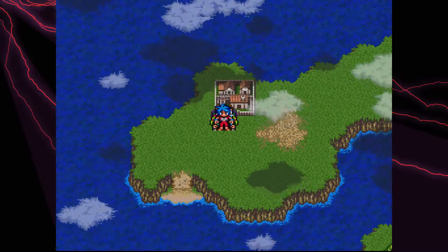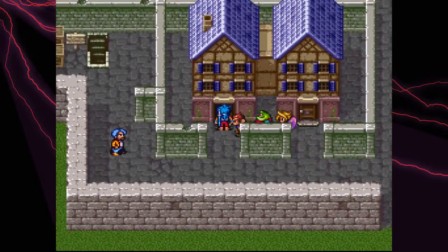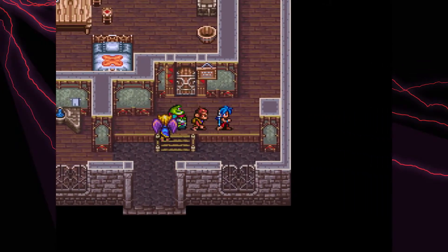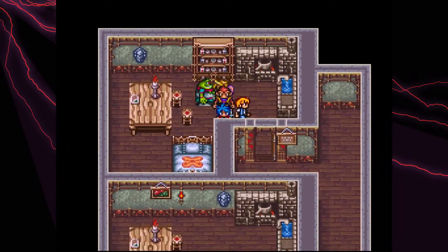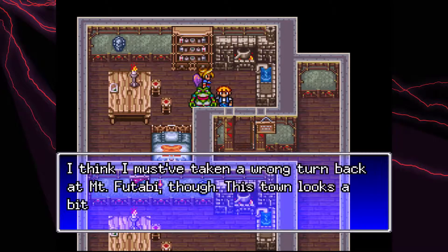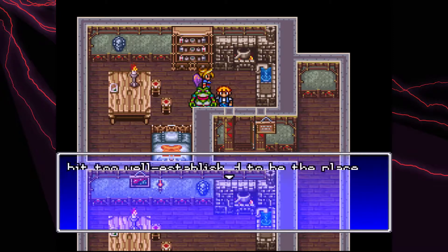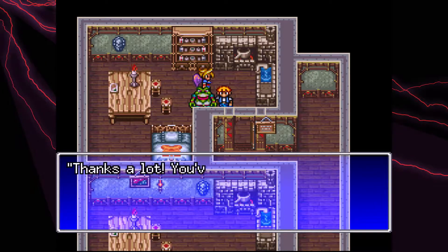Hey everyone, welcome to another episode of Lucklight Plays. We're continuing our run through Breath of Fire 2. Since on the last episode we opened up more buildings in our brand new town, we're actually going to exploit a little trick — I wouldn't call it cheating because the game easily allows you to do this if you pick the right people, but it's essentially going to give us infinite money.